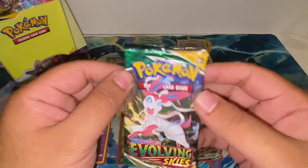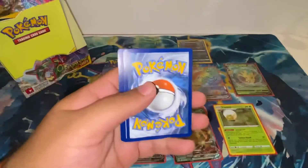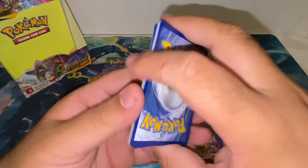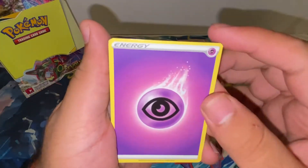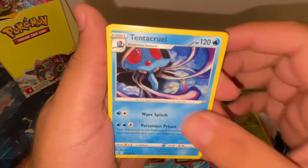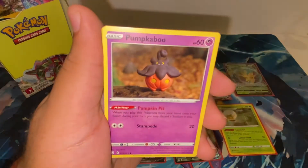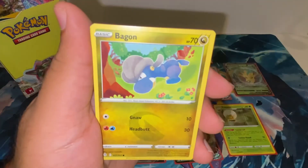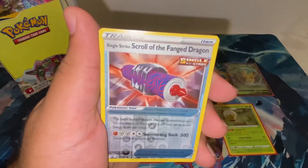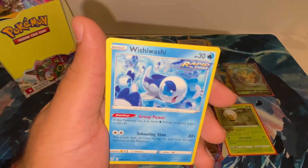Penultimate pack: Psychic Energy, Lucky Ice Pop, Tentacruel, Palpitoad, Tentacool, Pumpkaboo, Bagon, Love Disc, Cyndaquil, reverse Scroll, and a Wishy-Washy.